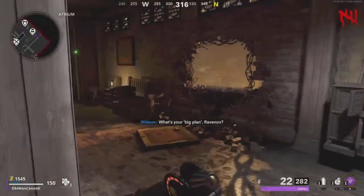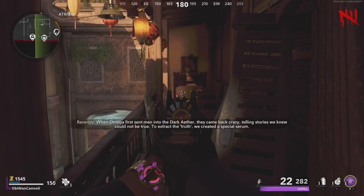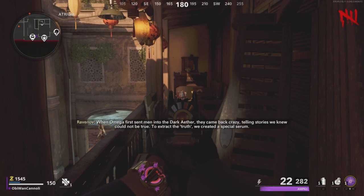After you talk to Ravanov, the zombies will avoid you. Then you're just going to head up the stairs, ADS, and stare at the bunny. You're going to stare at it excessively long until it flies at you and teleports you to a little pocket dimension, where you have a chance to get some extra loot and salvage, as well as a free Juggernog reward.